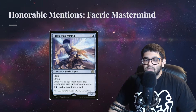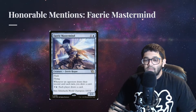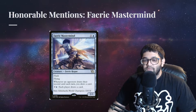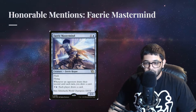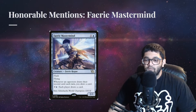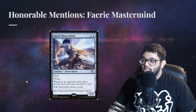Another extremely solid creature takes our second honorable mention: Faerie Mastermind. While not as meta-defining as some of the other cards on this list, it nonetheless provides extremely solid value and card draw. It also provides protection against Thassa's Oracle win attempts, as you can pay 4 mana and force players to draw a card, causing them to lose if their library is empty.